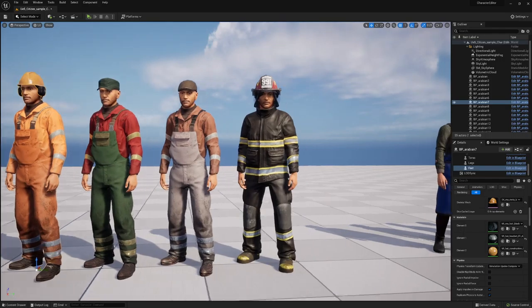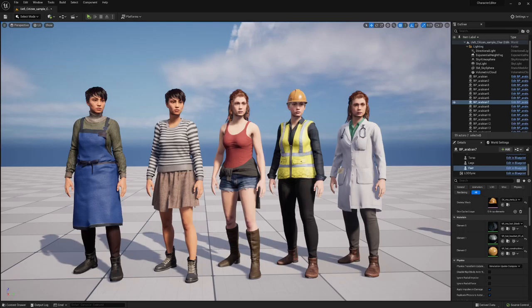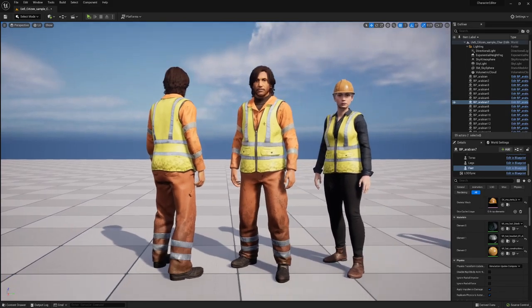We have also ported over multiple citizens for our Citizen NPC product. Here's a mixture from the kitchen dresses, some casual dresses, the construction lady, and the doctor's scientist. Here are the construction samples again.